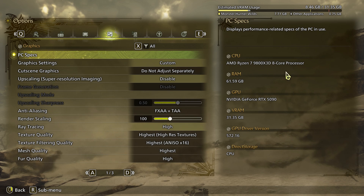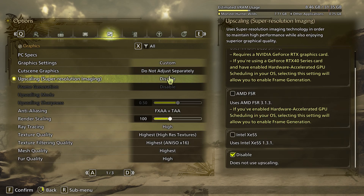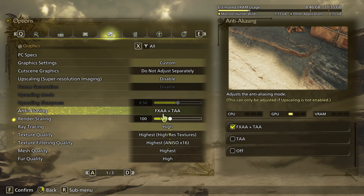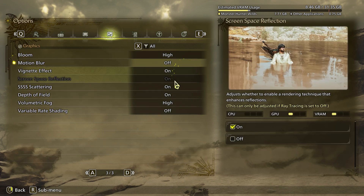In this video, I'm going to be looking at the benchmark tool for Monster Hunter Wilds. I'm currently on my 5090, as you can see the GPU there. I've got my 9800X3D CPU. I will run it at 4K — 3840 by 2160 — native 4K with no DLSS or frame generation. Ray tracing is set to the max, which is high, and all other settings are maxed out across all pages.